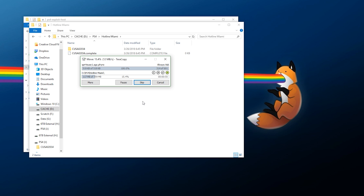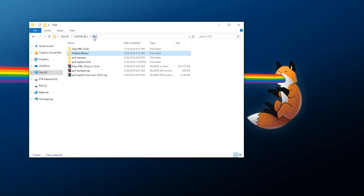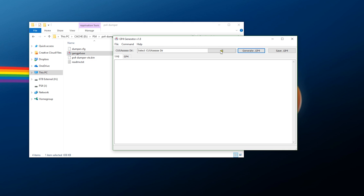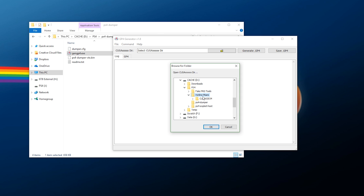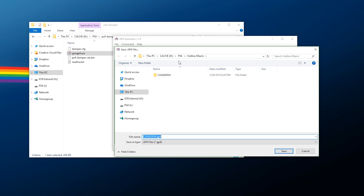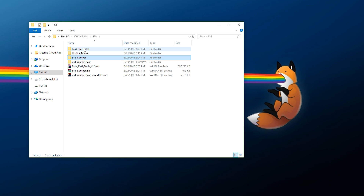Just make sure you have enough space — this is a small game, but you might be working with games that are 20 to 30 gigabytes. Now, with the game copied to your computer, go back into the PS4 Dumper folder and run gen_gp4. Find the directory your game is dumped to — I put it in the Hotline Miami folder. Select the CUSA folder, press OK, click Generate GP4, then save the GP4 file to the same folder. We've now saved the GP4 file.